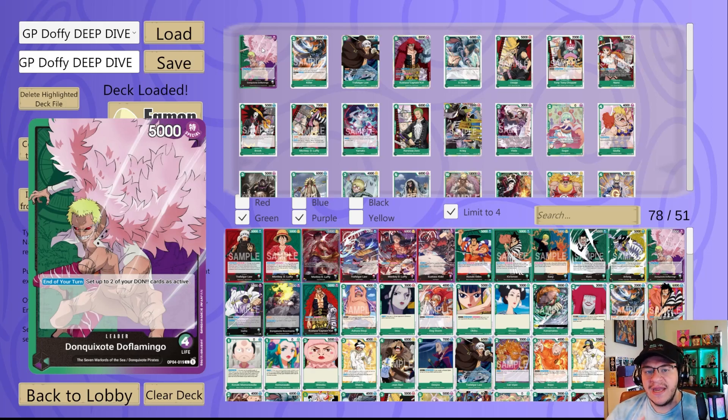Next we got Treble — six-cost, 6K. On play, KO up to one of your opponent's rested characters with cost five or less. No counter though. When your opponent attacks, you can rest two, and you set up to one of your opponent's characters with cost four or less as rested. It's kind of like Senor Pink with just a bigger body that pops something on play. This card is phenomenal especially if you're wanting to play a pure build — definitely max out on Trebles and Diamantes.